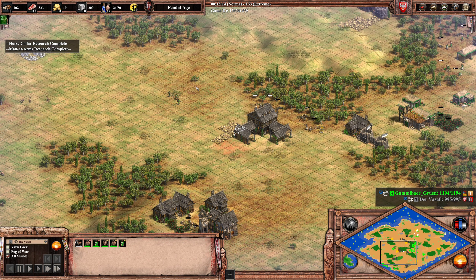I think Vassal will be able to go to Castle Age soon. Looking at Gummibär's point of view, he has queued the Castle Age but it's behind a villager, and he's also going for archers. That makes sense because he is Inca — he cannot go for knights, so his favorite unit is out of the question and he'll think about archers instead.